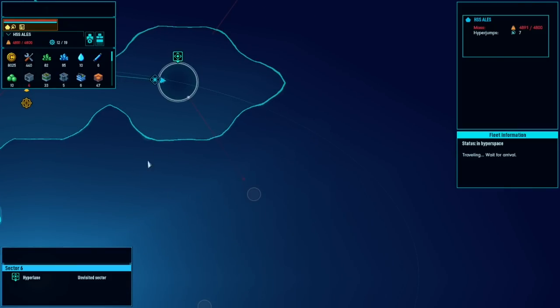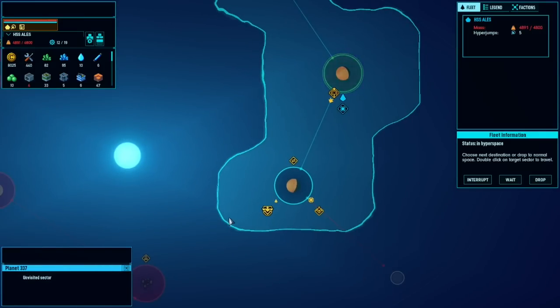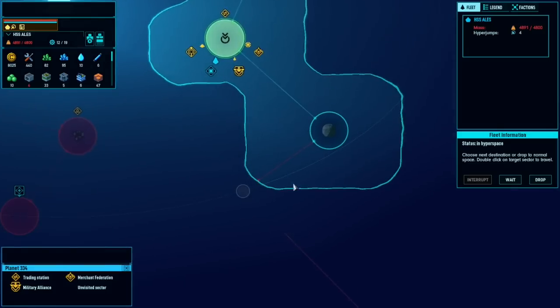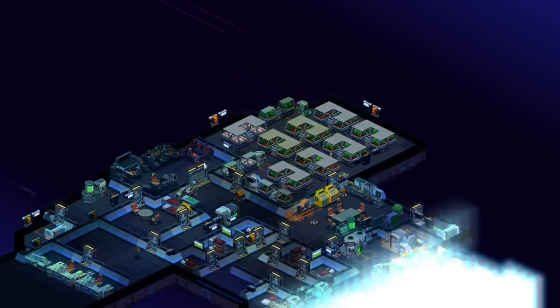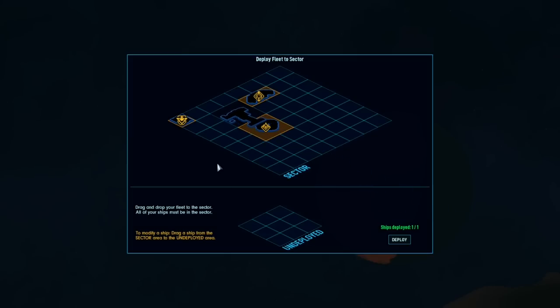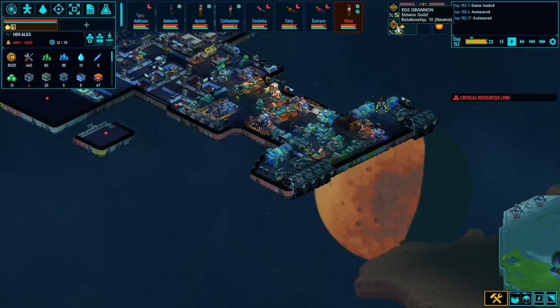Let's explore this area. Wow, there's nothing there. Trading station! Oh, we might want to go there and see what we can trade. Damn, there are almost no resources here whatsoever. I think we're probably going to get some hyper sickness. Let's jump in here and see what we've got. We could do a bit more building and then see if we can trade for anything. We've got a trade station, an android, a Slavers Guild, and a Merchant Federation.